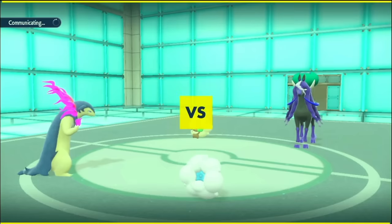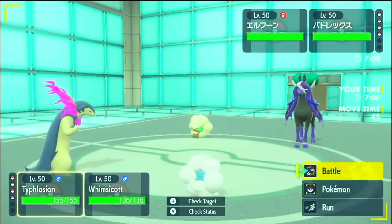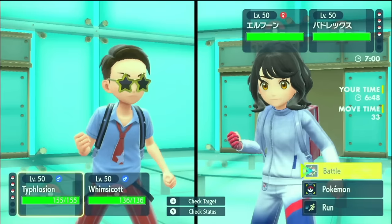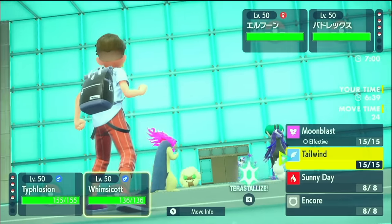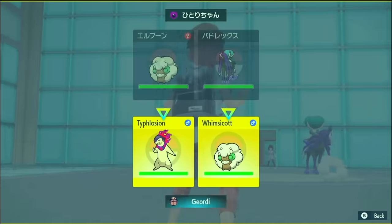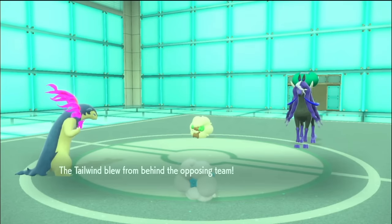Whimsicott Shadow Rider lead. Show me your items. Life Orb and Covert Cloak. Do I survive Astral Barrage if I Terragrass? I think I'm going to bait a Terra out from them because they have to fear Shadow Ball. So I need to go for Eruption and Tailwind. I'm Sash here — I don't know if Typhlosion would live Astral Barrage anyway. They didn't Terra! I could have Shadow Balled!